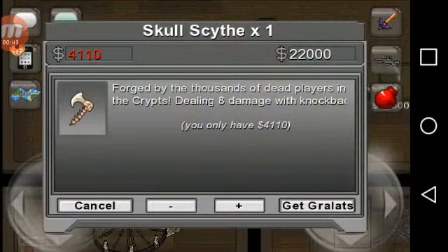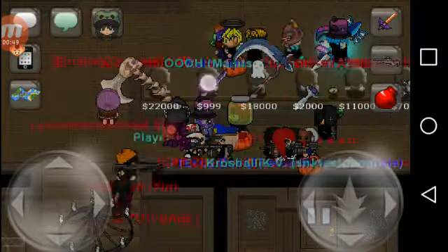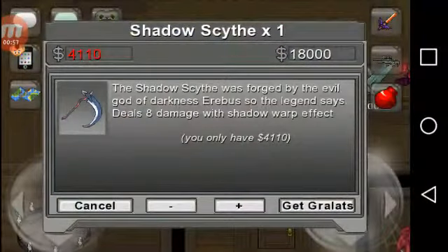This is the Skullscythe, forged by the thousands of dead players in the crypts, dealing 8 damage with knockback. Costs 2,200 Grawlitz. The Winged Dagger deals 5 damage with the shadow warp effect, and costs 999 Grawlitz.